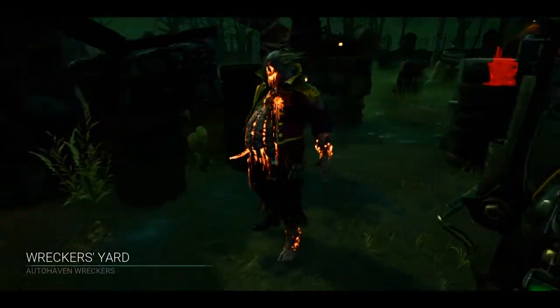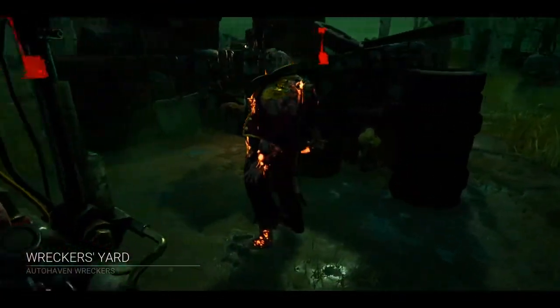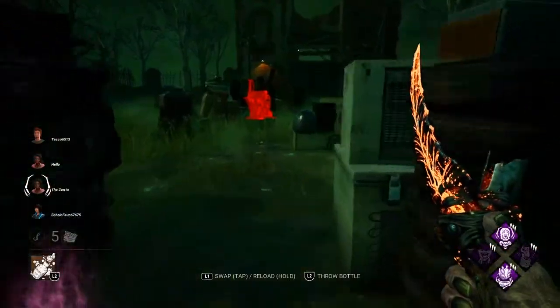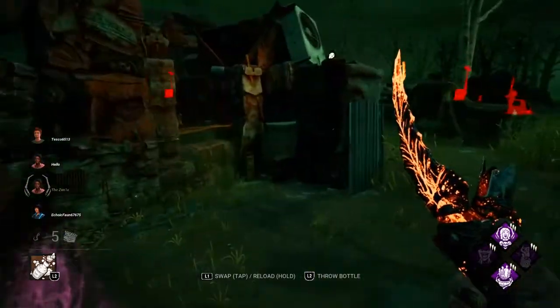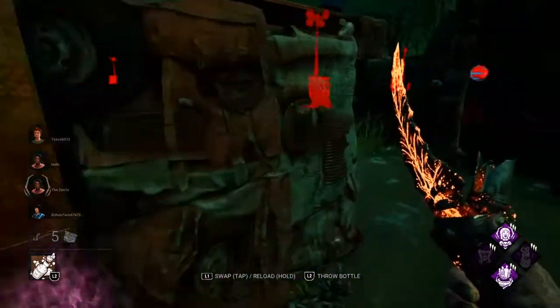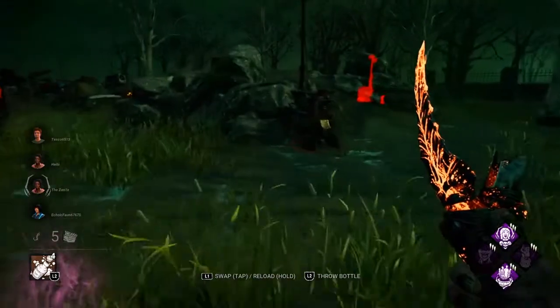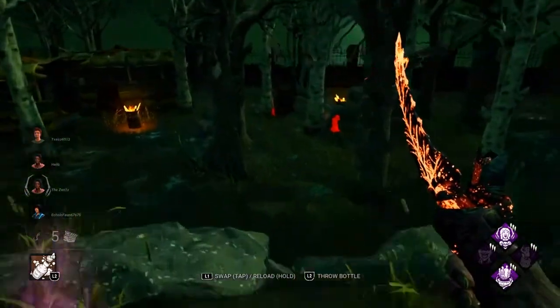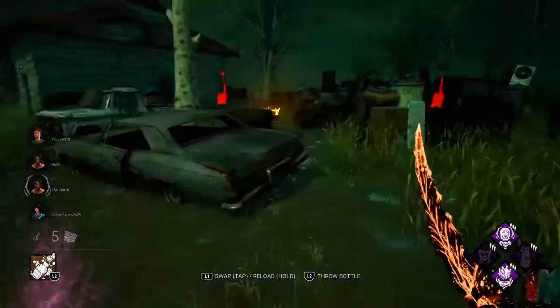Hey guys, I hope you're doing okay today. So today I got a bunch of info for this year's Halloween event in Dead by Daylight. I got what the hooks and gens will look like this year, what they're covered in, I got the lobby — just a bunch of info about stuff that will be returning from the past and stuff included in this year's event as well. There's a few bad things and a lot of good things, so let's jump right into today's video.